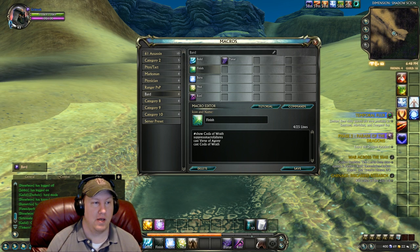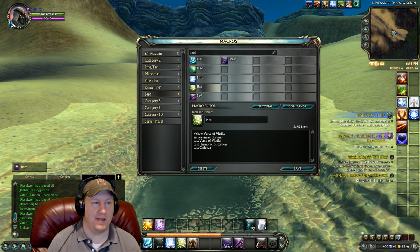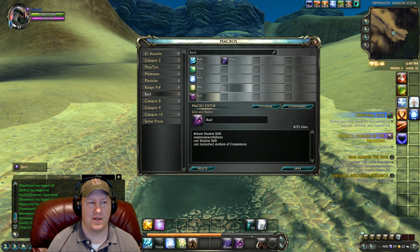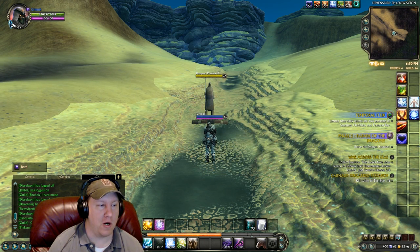Here's our burst macro — this is going to cast Rift which gives you all your combo points, fire out Virtuoso so your combo points are not used up, and then we spam Coda of Wrath which hits really hard with Heat Retention from Nightblade. We have a heal macro for tankiness, a run button that mainly casts Shadow Shift but will recast Anthem of Competence if it's down. We also have a Planar Variation macro — if you chose Energy Manipulation instead, you may want to put that in your builder or finisher or burst macro.